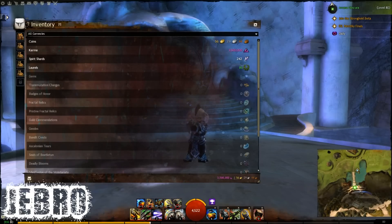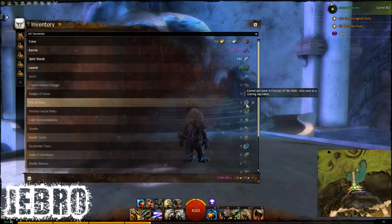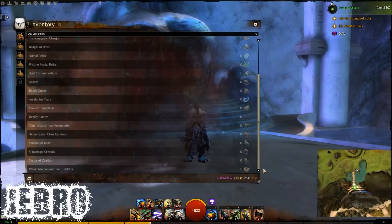You'll see all your currencies in this section. So if you're wondering where some items have gone, they've gone here. Those items would be the pristine fractal relics, the World vs. World tournament claim tickets, the geodes, and the banded crest. These items will be automatically converted to the new versions of the currencies when the character holding them logs in. So you do need to make sure you log in to all your characters to make sure this goes through successfully. It will go into this wallet part of the inventory, and you'll be able to see them on the right-hand side — so for example, pristine fractal relics are right there.